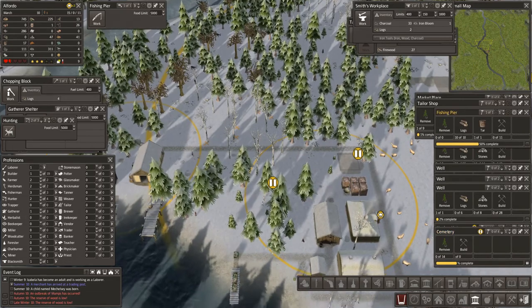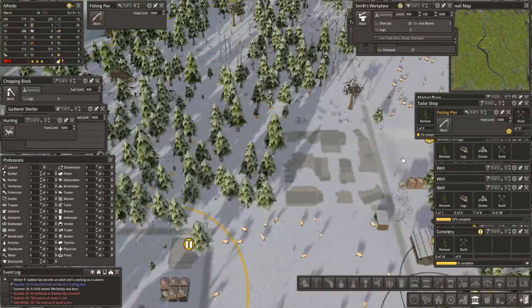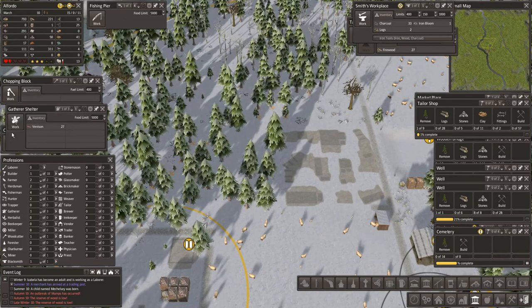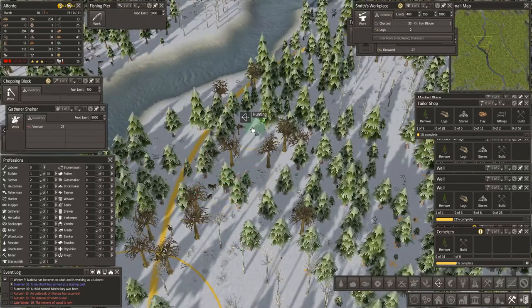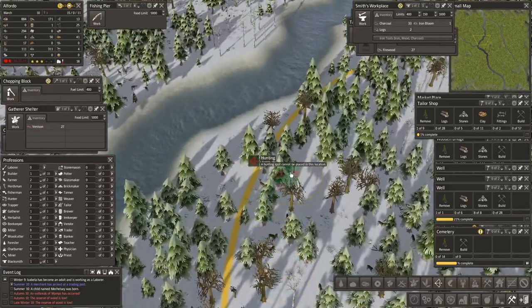The fishing pier — I hope it's being built. Yeah, we are low on food. Let's put somebody in there. That hunter — let's see if we can find some more animals to hunt. I saw loads of deer. I've got grass, I've got deer, and I'm just completely frustrated from putting any hunters in.